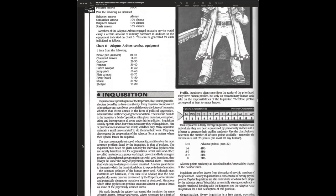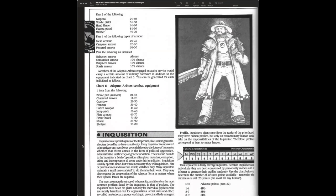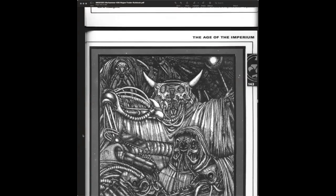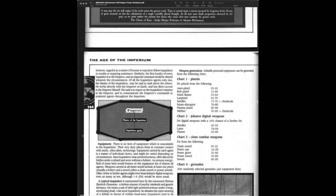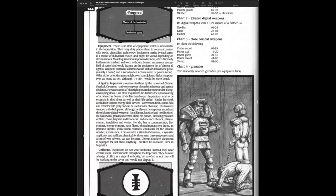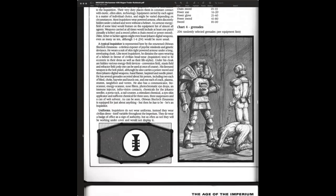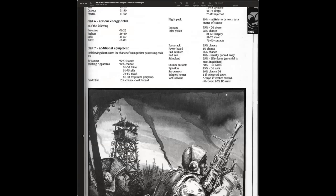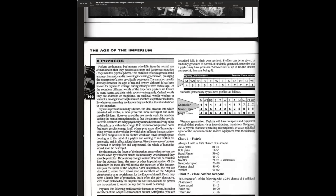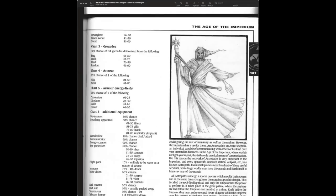His name is Obi-Wan Sherlock Clusio. We have the hierarchy: the Emperor, the Master of the Inquisition, the Inquisition's agents, and then everybody else. From the book: 'A typical Inquisitor is represented here by the renowned Obi-Wan Sherlock Clusio, a tireless exposure of psychic misdeeds and genetic deviance.' We have Psykers, and here's where you could roll up all your characters.